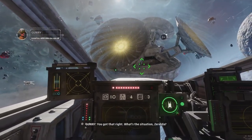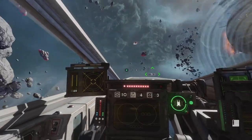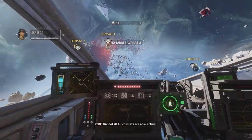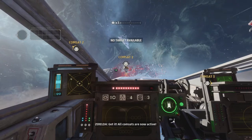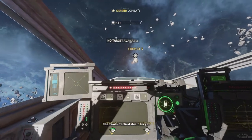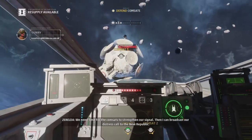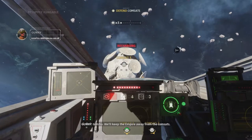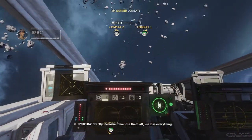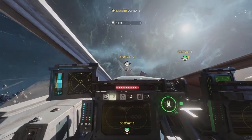You got that right. What's the situation, Zarelda? That was a big change in like two seconds. I'm coming to join you. Might as well get all these shields. We need time for the commsats to strengthen our signal. Then I can broadcast that distress call to the New Republic. We'll keep the Empire away from the commsats. I'm just spamming it — we lose them all. We lose everything. It's ticking.